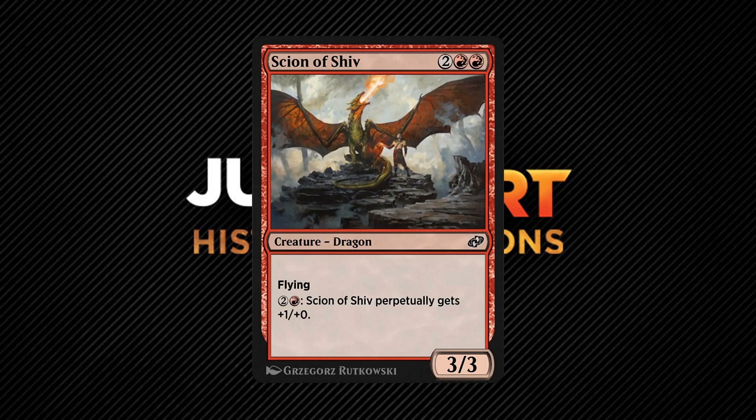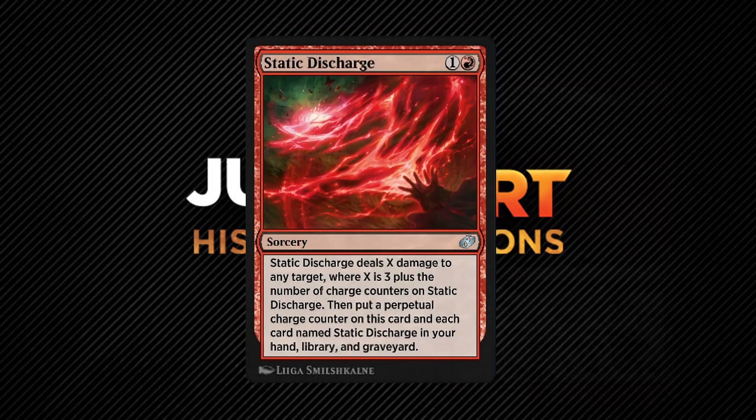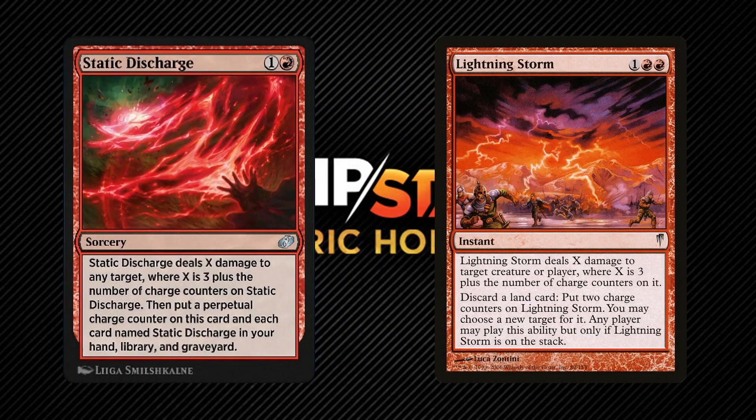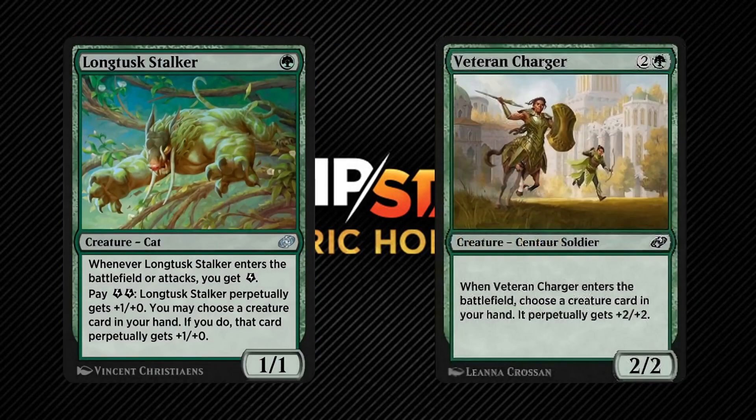Sign of Shiv is more straightforward: it's a 3/3 flyer already passing the vanilla test and it has Perpetual Fire Breathing, costing 3 mana per activation — an amazing mana sink especially when done at the end of the turn before yours. Static Discharge isn't the first spell to get counters on it while it's on the stack; Lightning Storm already did this in 2006. However, unlike Lightning Storm, Static Discharge gains a Perpetual Charge counter as well as all cards named Static Discharge in your hand, library, and graveyard. That said, Commander is a singleton format so running it is a bit moot. Finally in green, Long Tusk Stalker and Veteran Charger perpetually pump a creature in your hand — Veteran Charger is the green creature of the cycle while Long Tusk Stalker works with energy counters.